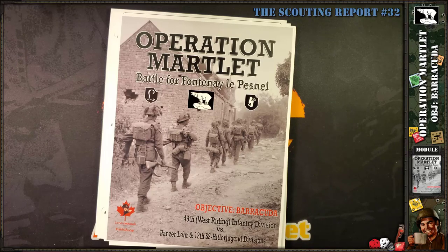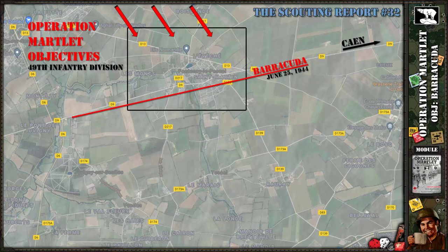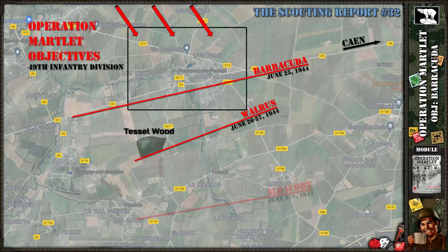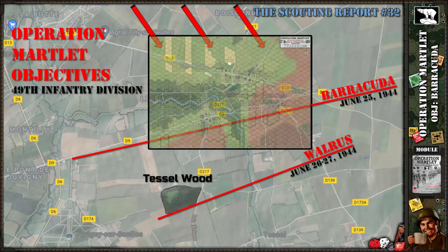Looking at the map, Operation Martlet actually has three objectives. This module covers Objective Barracuda, which was the first objective. There are two other objectives that followed along that right flank around Caen: Objective Walrus and then Objective Albacore — an interesting name, named after a tuna. Reading through the historical background, there are plans for Operation Walrus to be released as a module by the same designer, as well as Operation Albacore later on.